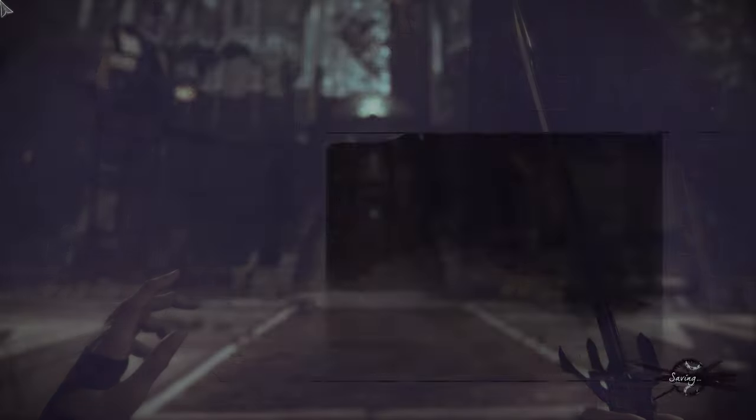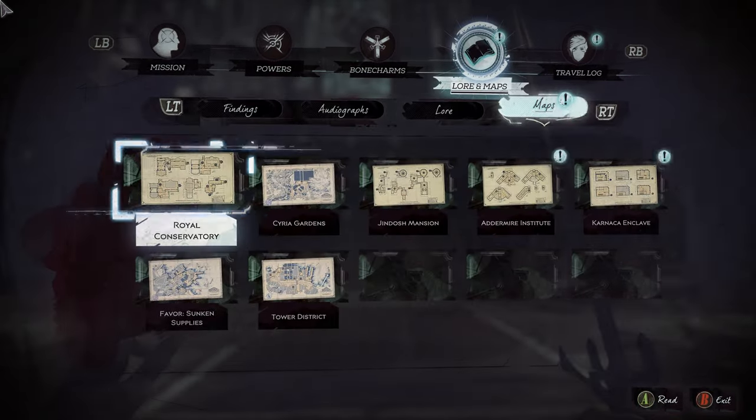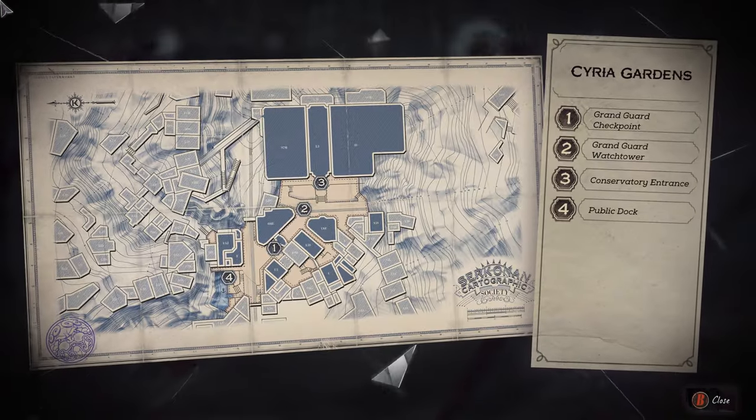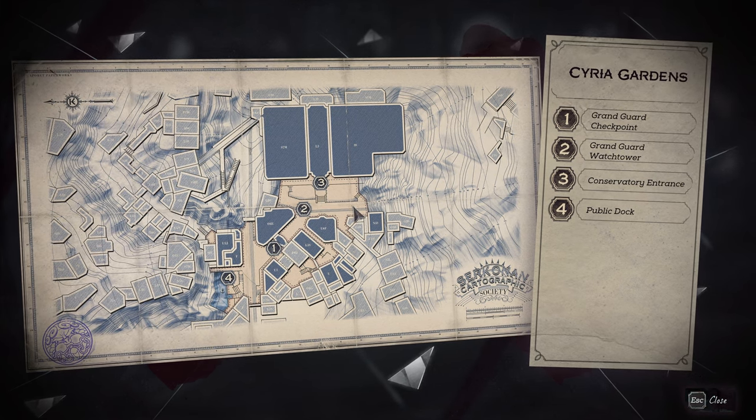So that's where we are right now. If we pop in and take a look at our maps, I'll show you where we are and where we are going. We are right here out in front of the Royal Conservatory, and we're going to head down here into this apartment building.